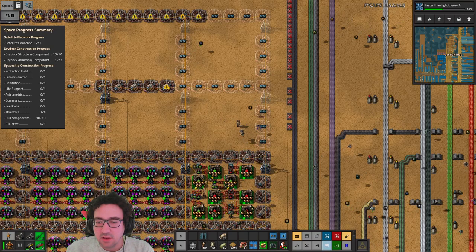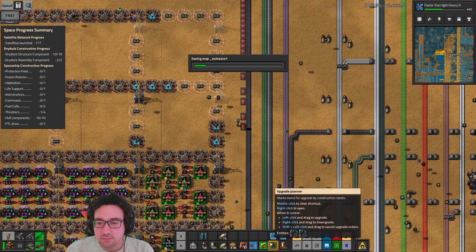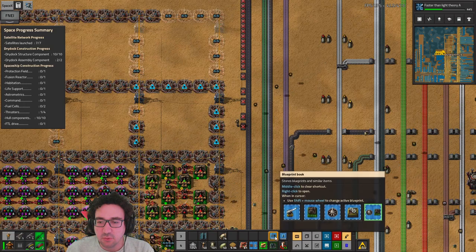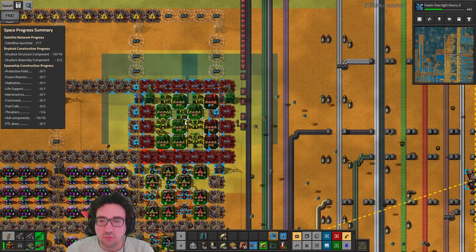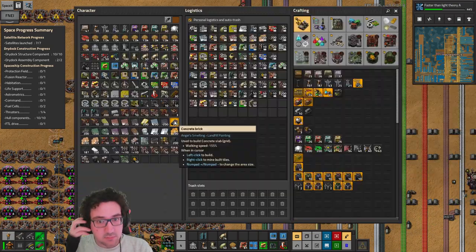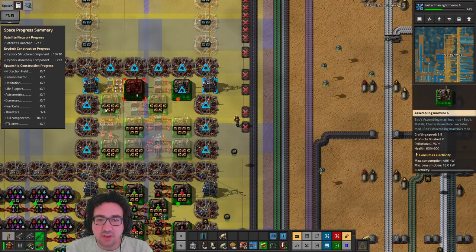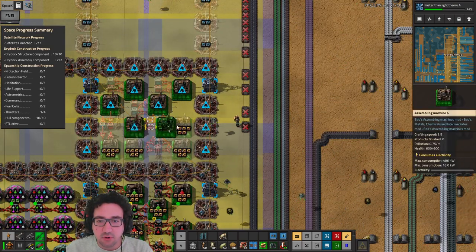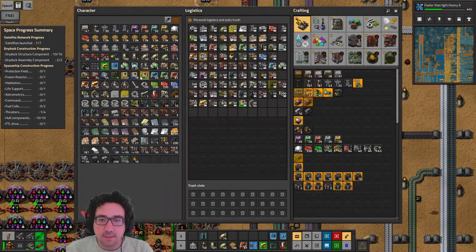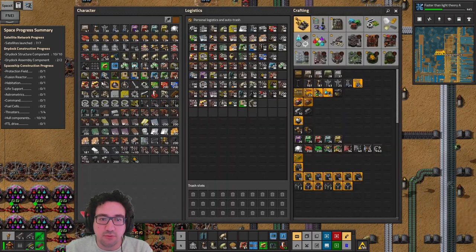Let's maybe just set that up then. Because it's gonna be all blue science, I'm guessing we're gonna need the full grid for that. I'm just gonna use my personal stash for these, and we're gonna be out of prod modules for a little bit. I'm just gonna build this incrementally and we'll figure it out like that.